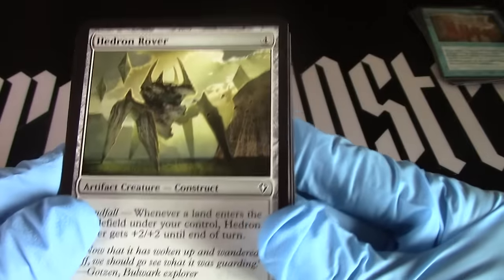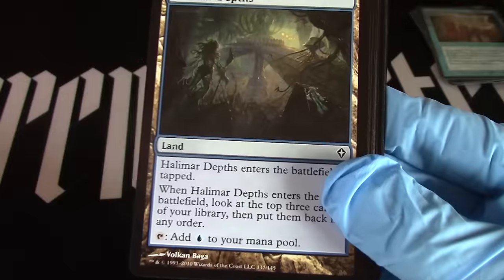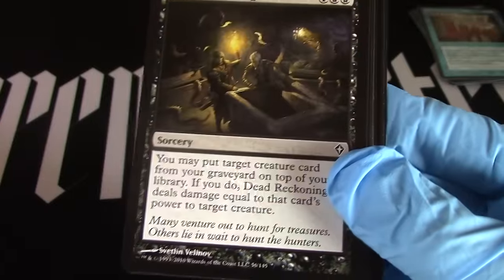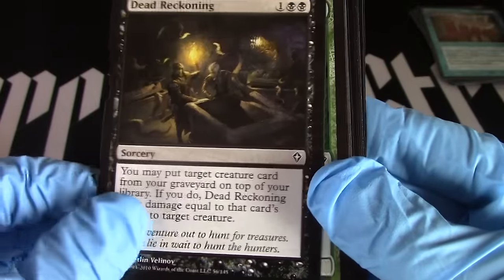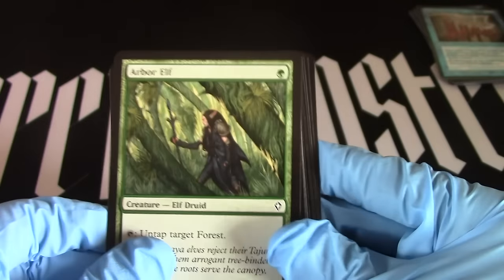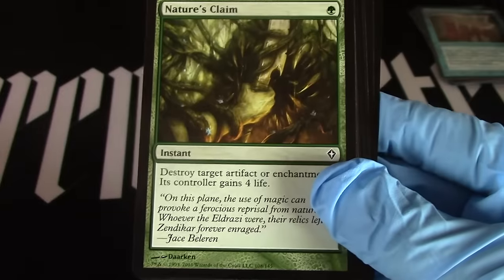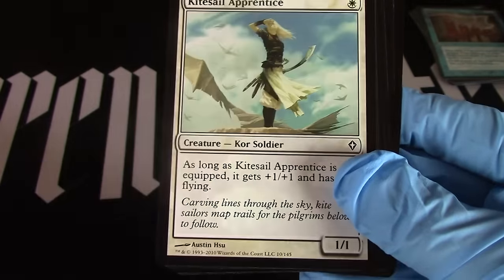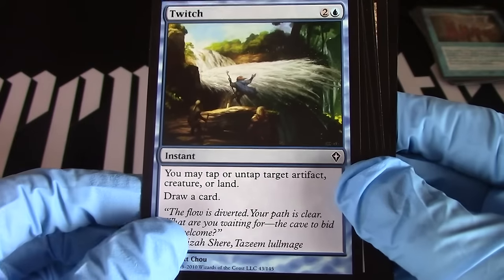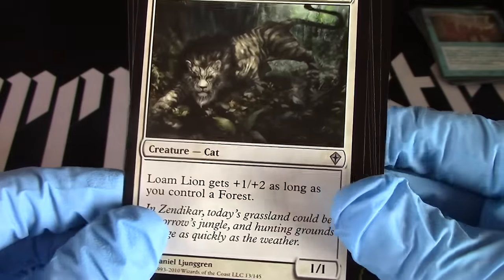Let's see — hedron rover, ooh that looks kind of cool. Searing blaze. Hallmark depths. Dead reckoning. Arbor elf — those ears look a little exaggerated, but you know what, I'm not an expert on elves. Cosi ravager. Nature's claim. Kitesail apprentice — ooh that's pretty. Twitch. Loam lion — I like that, that's so cool, it's like half zebra half lion.